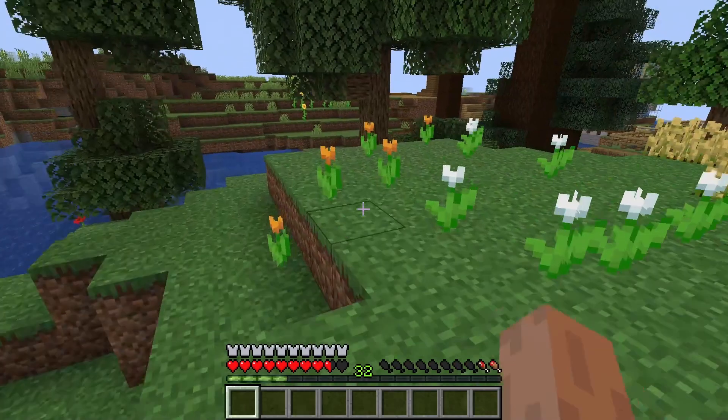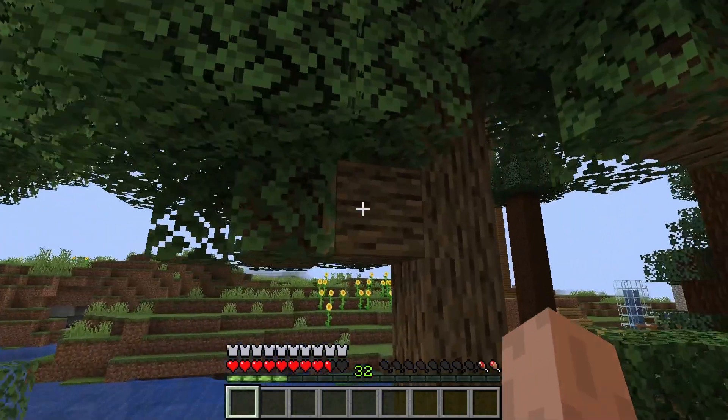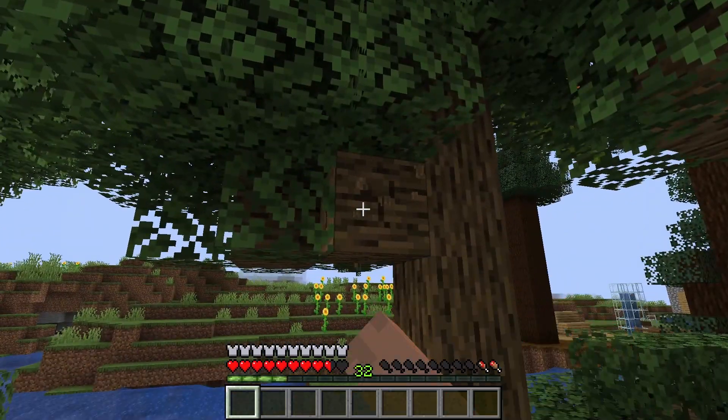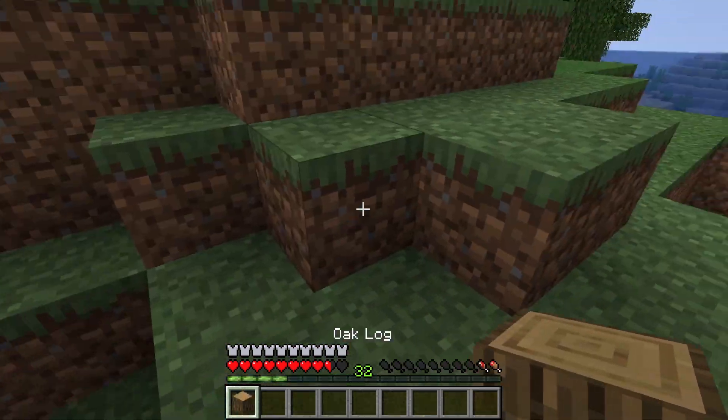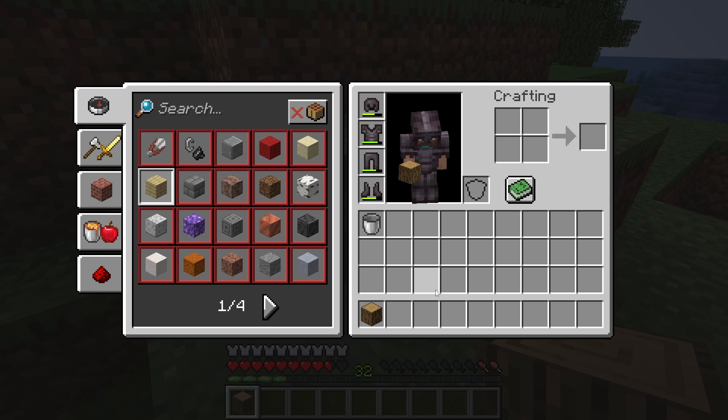To make a crafting table, just go near to any tree you can find — it can be any tree — and cut down the wood from the tree. It is going to give you one log, it is called a log. As you can see, this is oak logs.